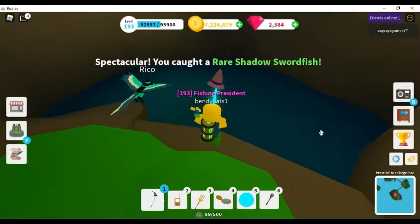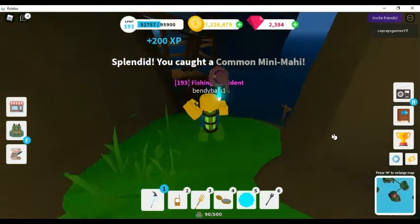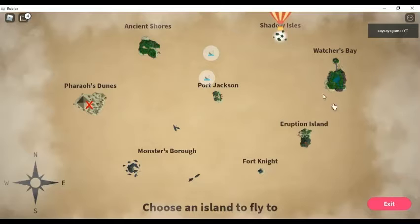So these are all very good spots. There are about four islands you can go to without a level requirement — actually three. Four including Monsters Burrow. But three: you can go to Watchers Bay, Port Jax, and Fort Knight.